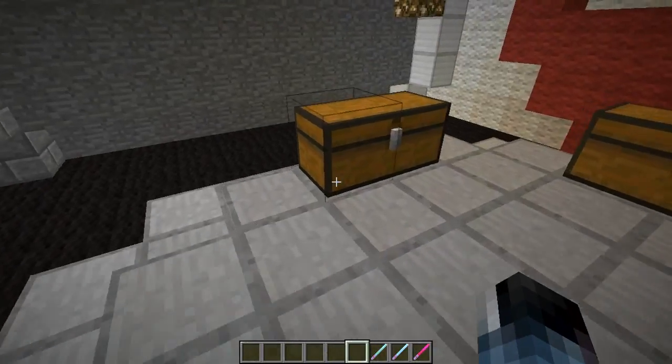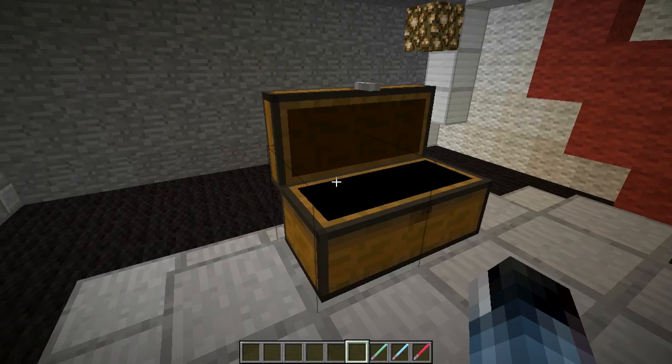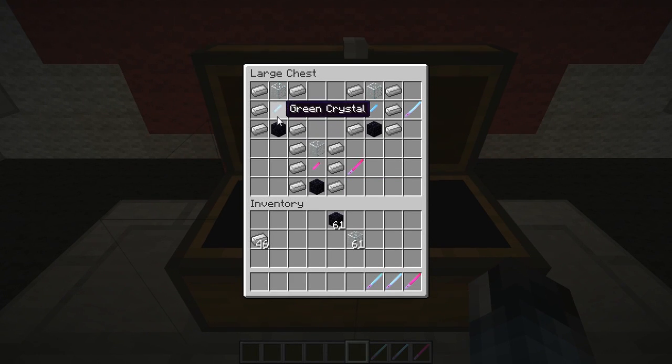So to craft these lightsabers, you have to first make the crystals. To make the green crystal, you need cactus green and diamond. Rose red and diamond to make the red one. Lapis lazuli and diamond to make the blue one. After you've got all the crystals, you're going to make the lightsaber itself. You make the handle with six iron ingots, one glass, the crystal you want, and obsidian. Right there it makes the green lightsaber, the blue lightsaber, and the red lightsaber.